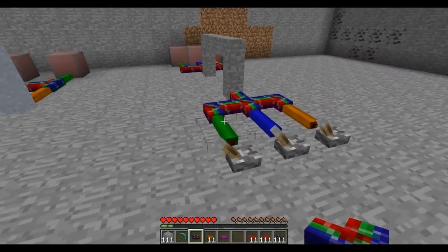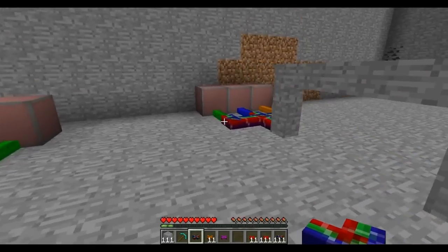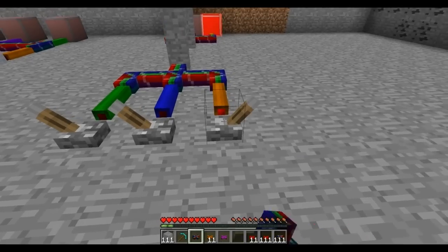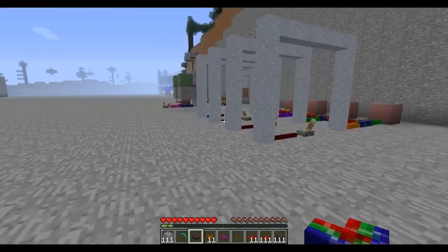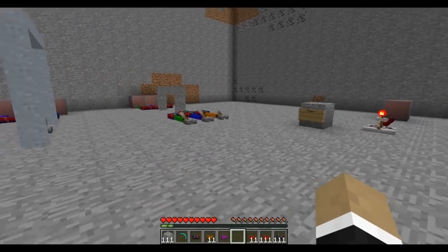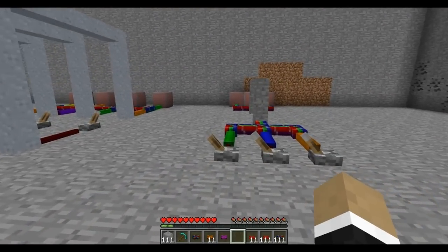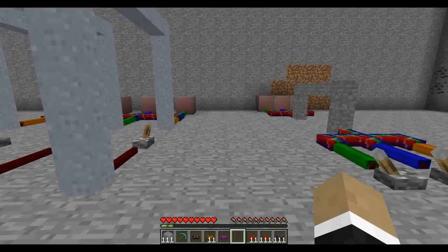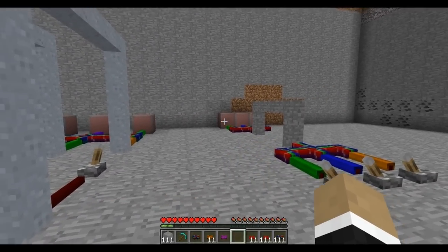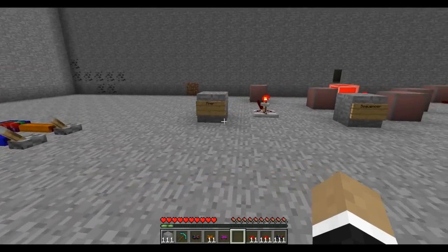Here's just one more example of how the bundled cable doesn't cross over — when you input with green, it only outputs green as well. Blue, orange, so on and so forth. Those are the basics of the different types of wiring included with the mod. You can use those to do a whole host of different things that you would either have to do with an immensely complex setup with your standard vanilla redstone, or things that you couldn't possibly have done at all before.